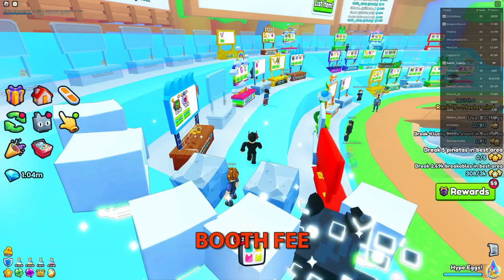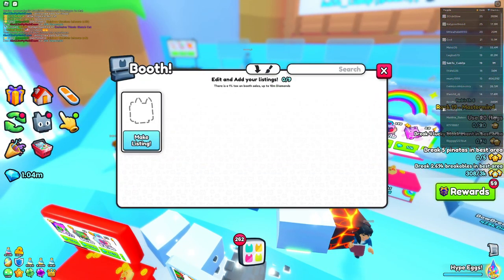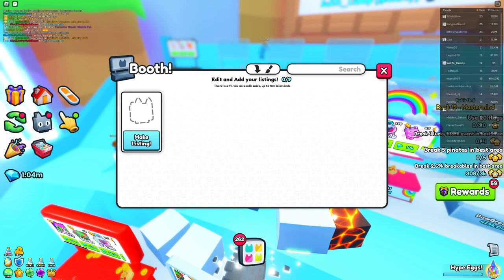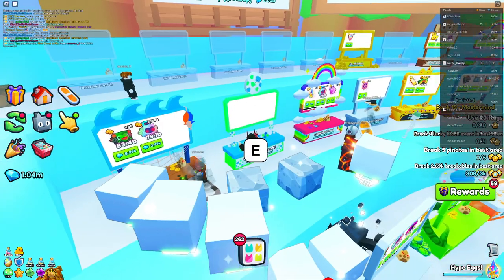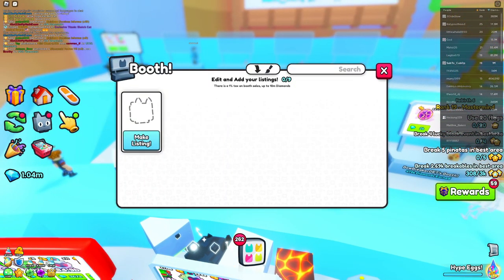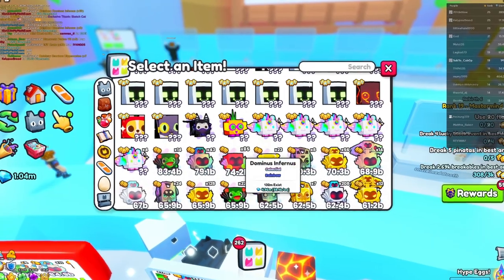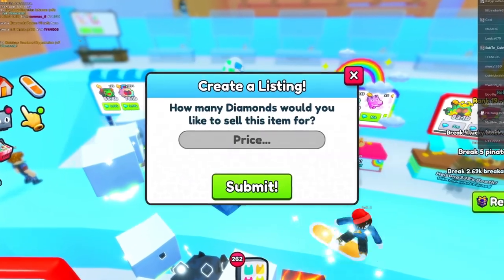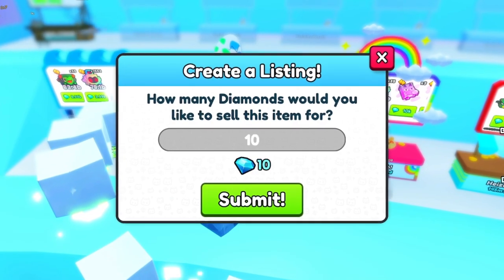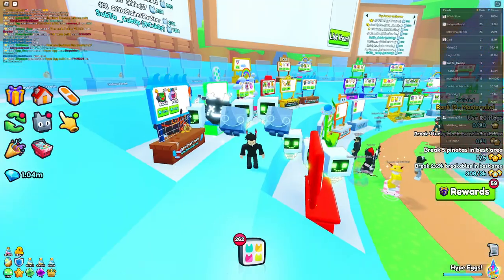Another pretty horrible addition is the 1% fee on booth sales. There's a one percent tax on food sales up to 10 million diamonds. What 'up to 10 million' means is that the maximum it will ever take from you is 10 million diamonds — so if you sell something for a billion or even 10 billion gems, they still only take 10 million. That's pretty garbage; they should definitely lower that cap to 100k or something.